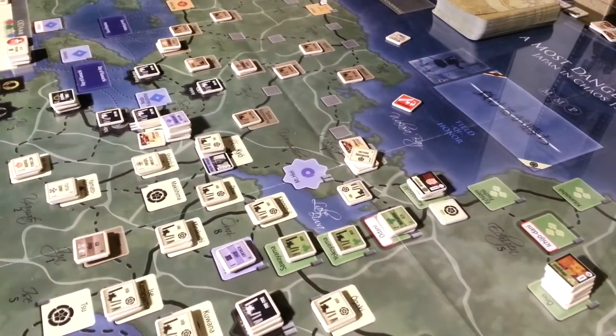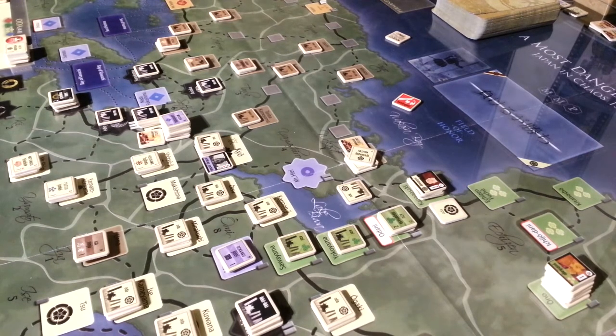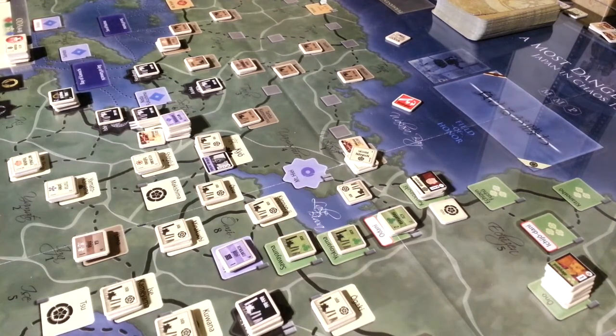In the very first turn — and this is a chip-pull activation game — it's a point-to-point movement game and it can potentially be fairly chaotic. Movement is a function of rolling a die, and depending on whether you have control of a certain town, Kyoto, will determine how many movement points you have. Those movement points can be used to move various size stacks depending on whether you're moving with a Daimyo or a Shogun. It gets a little complicated; you have roads and trails which further muddy the waters just a little bit, but that's all fairly straightforward to work out.